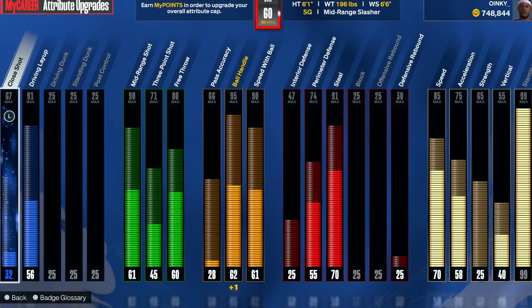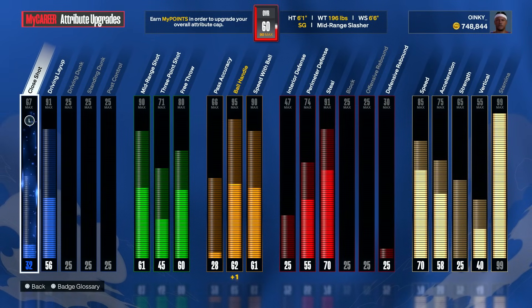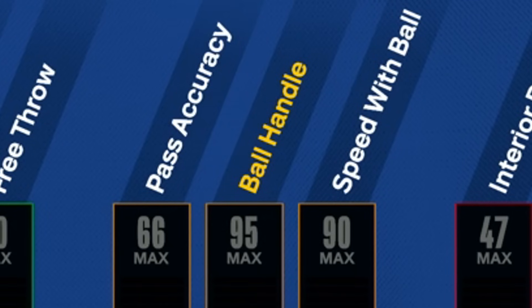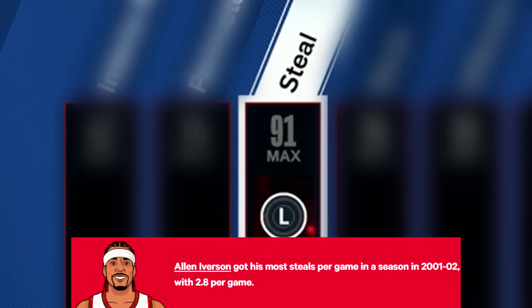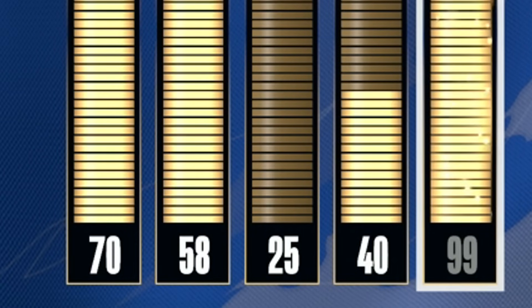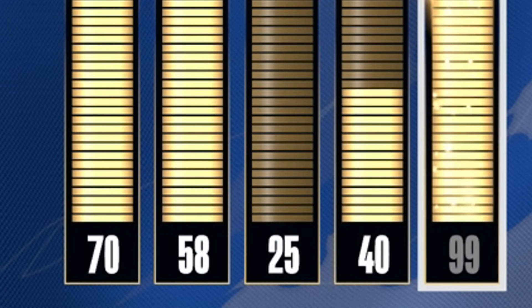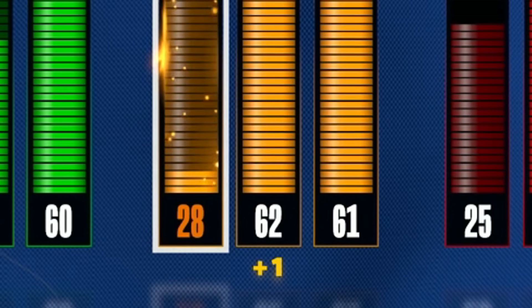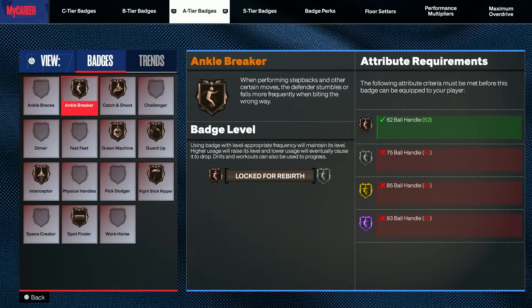This is our build — if you guys are interested in making it, just copy down the stats. Here's what we will be rocking with: 95 ball handle, 90 speed with ball, very good mid-range and layup. And of course, Allen Iverson led the league in steals a few times, so we had to give it the most overpowered steal you could have in the game, which is 91. Also pretty solid physical. We gave this build a 99 stamina because there's no chance I'm playing this game getting blinking red every single play. We have a 62 ball handle, which unlocked the bronze ankle breaker.